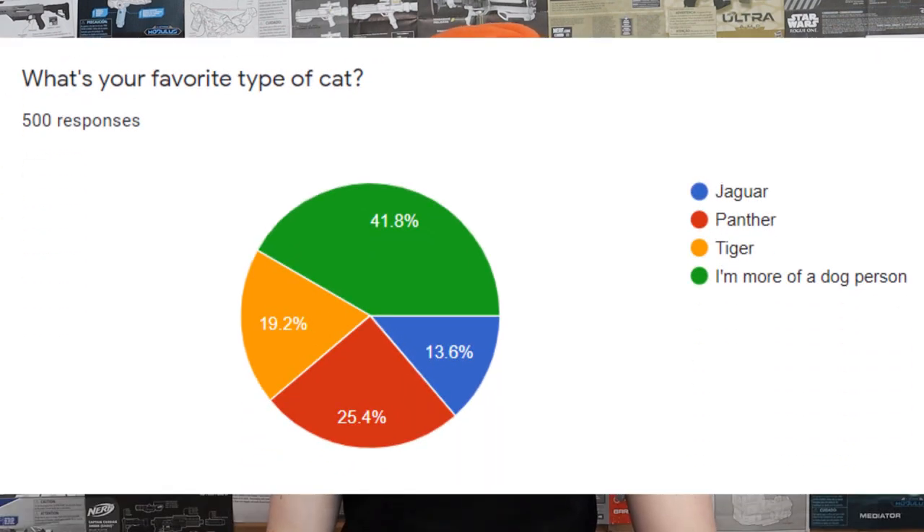The third question I asked was what's your favorite type of cat. The options were the Jaguar, the Panther, the Tiger, or 'I'm more of a dog person.' Now obviously those first three do have equivalents — they're Busby Blasters. Well, okay, the Tiger's not a Busby Blaster. Anyways, that's kind of what I was going for, but ultimately people did not bite on that one and went with 'I'm more of a dog person.'